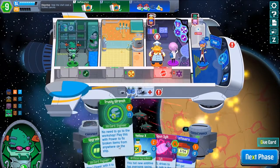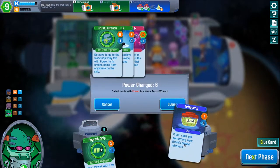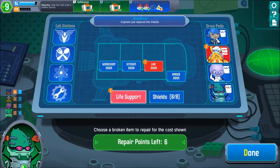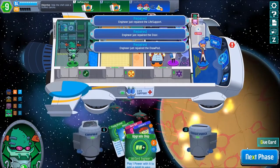Not really need to upgrade my ship, but we could probably use a Trusty Wrench to do some stuff. Because we have stuff to fix — life support is important, lab door and draw pod. We could fix everything! That's nice, that's nice for a change.